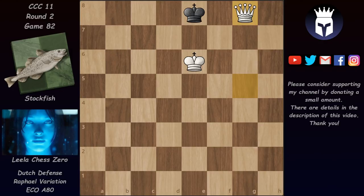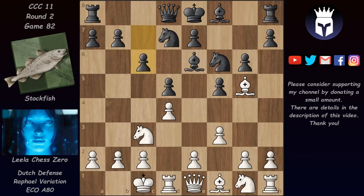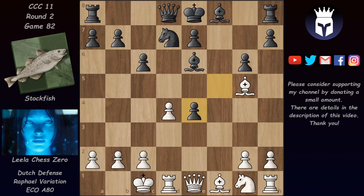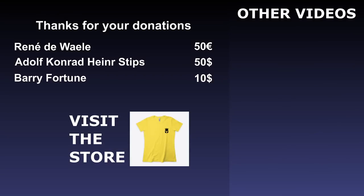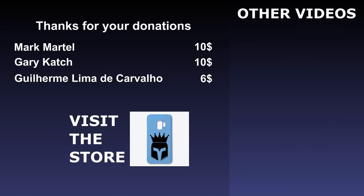A very very interesting game in which after c6, Stockfish got into a worse position after Leela's e4 break. They exchanged a lot of pieces and then Stockfish just had an isolated pawn on e7 and the worst position. A very well played game by Leela. I would like to thank René, Adolf, Barry and everyone else for their donations to my channel.